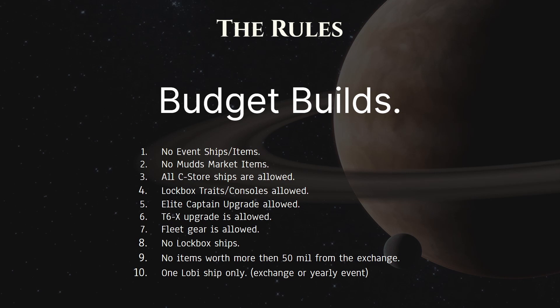Just because of my stance — that trait is about as mandatory as they come. For budget builds, just like free-to-play, Elite Captain upgrade and fleet ships are allowed. No item worth more than 50 million on the exchange, with the exception of the Boimler Effect, which is a lockbox console but you can buy it off the exchange.